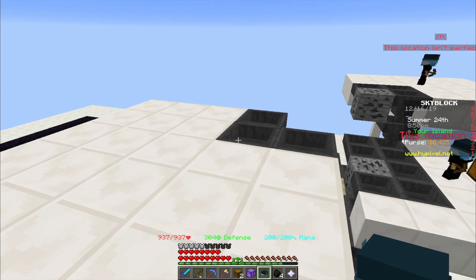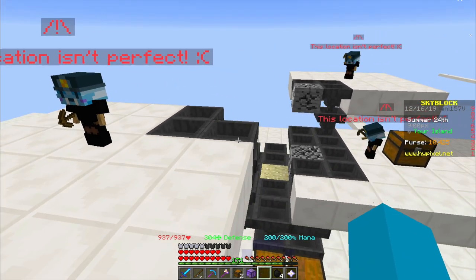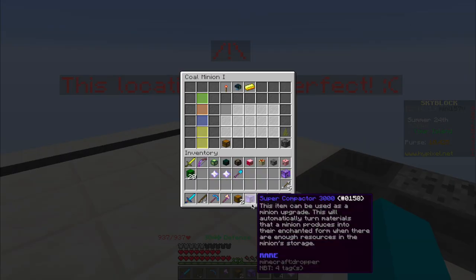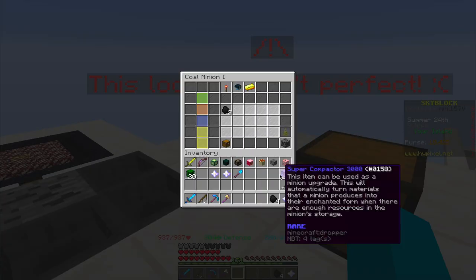And as for the second minion, exactly the same can be done for the third minion — you wait until the first minion starts breaking its block, then you place it. The first minion starts breaking its cactus and then the other two follow. So now we can equip minion 2 and 3, give them their chests and compactors, and now basically the farm is finished.